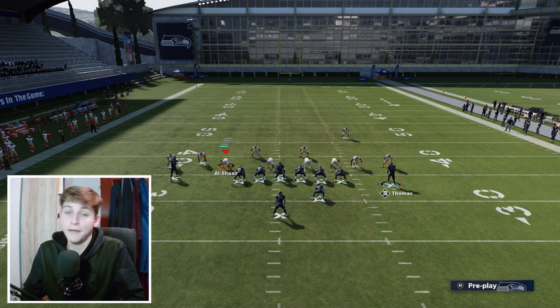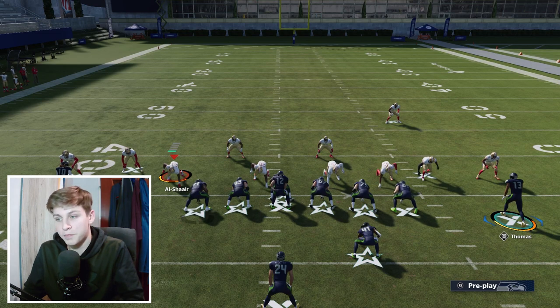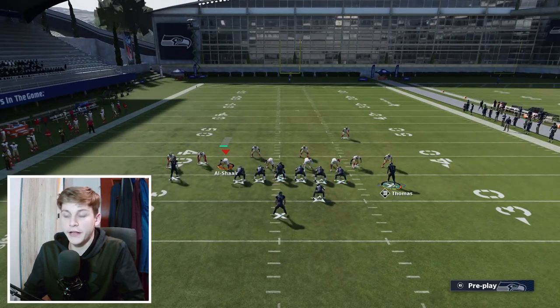I haven't mentioned this yet — you need a tight end with Tight End Apprentice and a running back with Backfield Master for this scheme. You want to put the running back with Backfield Master at the fullback spot where Kamara is.